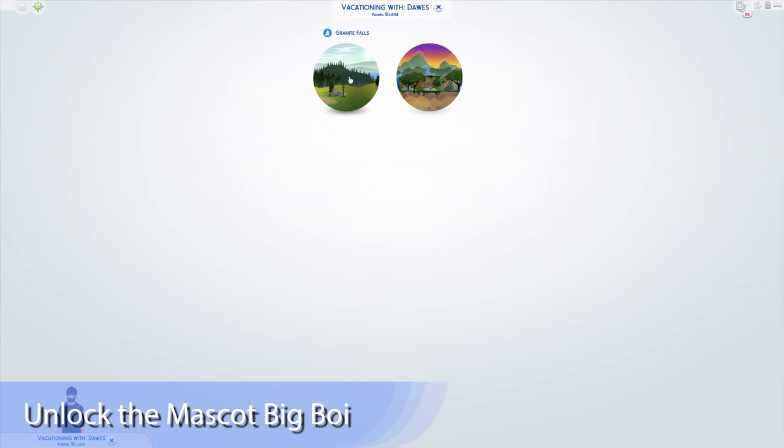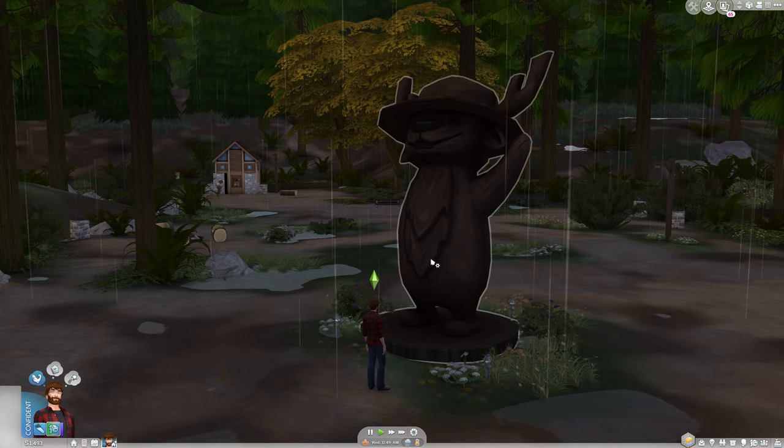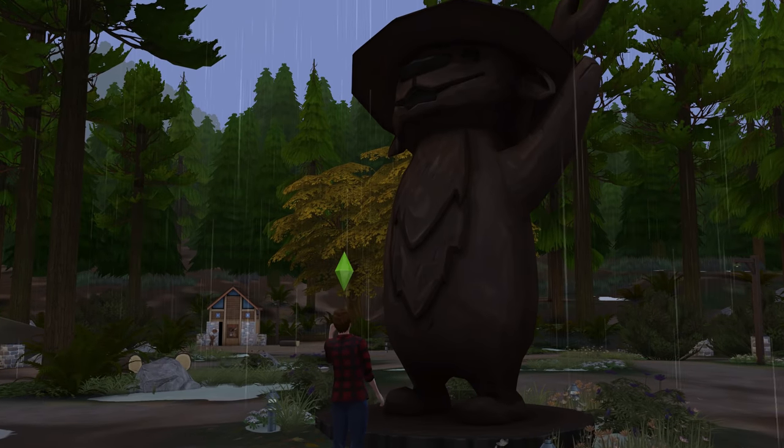If you own Outdoor Retreat, you can travel to Granite Falls and visit the camp mascot sculpture in the center of the campgrounds. Just rent a tent for one day, click the mascot to learn the schematic, and go home. Now you can make what is — thank god — a miniature version of these, which are every bit as good as the tubs and sometimes better.